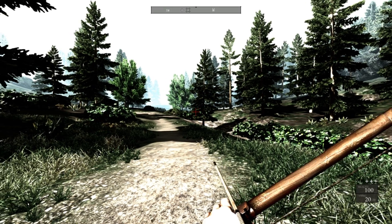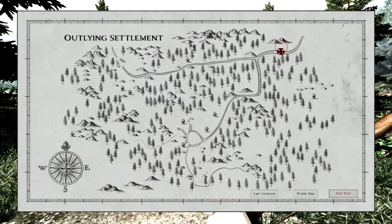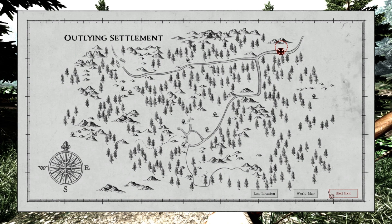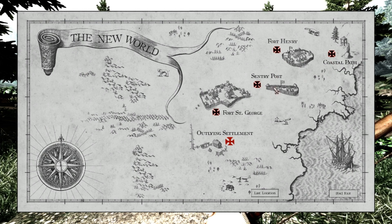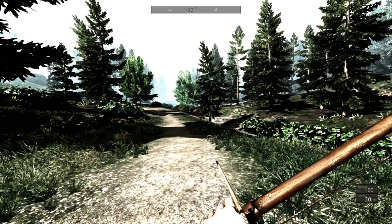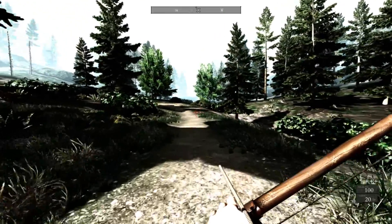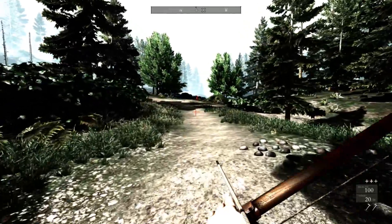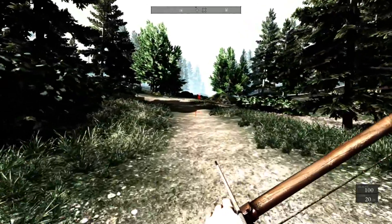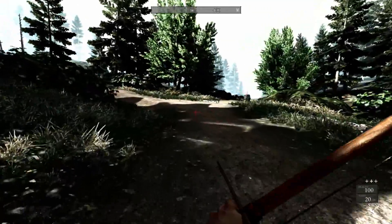Today we're playing Betrayer by Black Powder Games. We're about halfway through the game in our playthrough here. We've already done Fort St. George, Century Post, Fort Henry, and the Coastal Path. Now it's time to attack the Outlying Settlements. There are two major settlements we've got to go through, and this is definitely the more difficult part of the game.